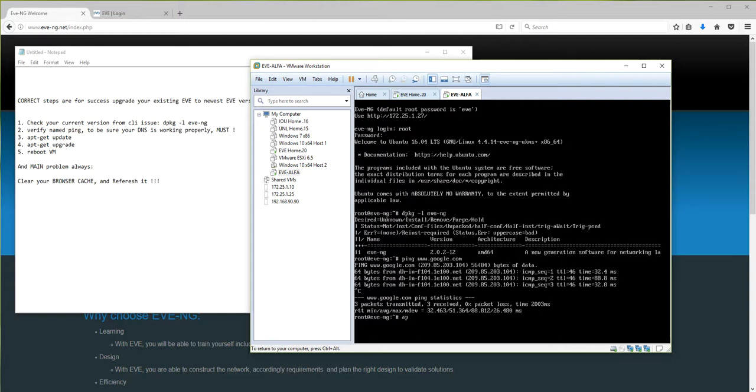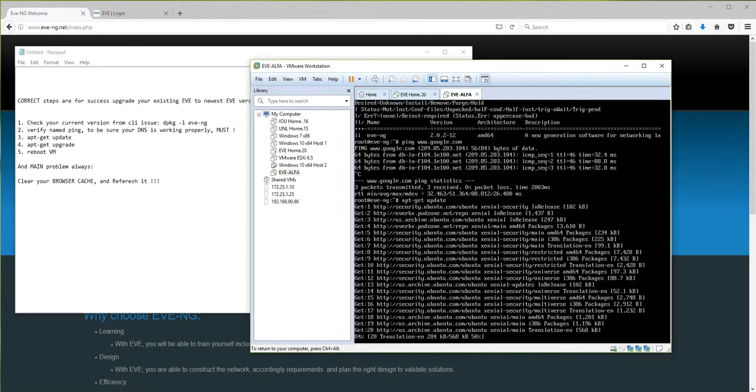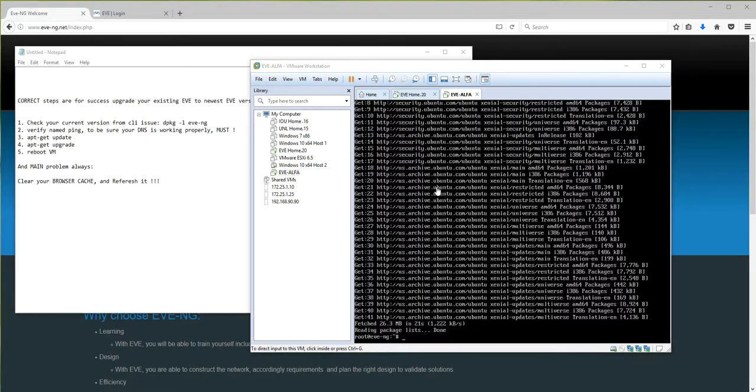The next step, the third one: run `apt-get update` and hit Enter. It's starting to work - you can see it's reading Ubuntu packages and so on. Once it prompts me, I'll be back. The first step, `apt-get update`, is done. Now we are doing the next one: `apt-get upgrade`.